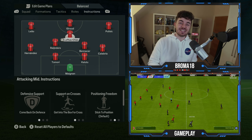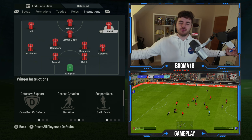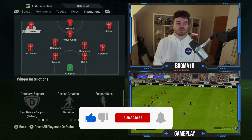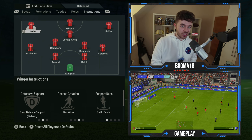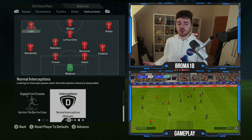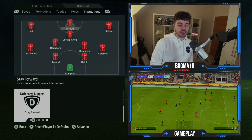For the wingers: Pulisic on the right is on comeback on defense — make sure he's tracking back — his chance creation is stay wide, staying on the touchline, and his support runs are getting behind and getting to the box for the cross. Leao on the other side is slightly different — his defensive support is only on basic, meaning he'll be a bit more lazy tracking back and puts more of the burden on Hernandez. Otherwise it's the same: stay wide for chance creation, getting behind and getting to the box for the cross.